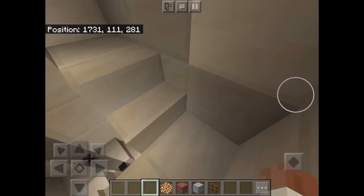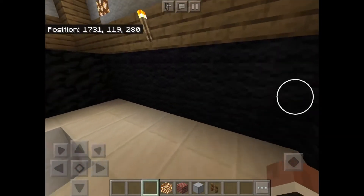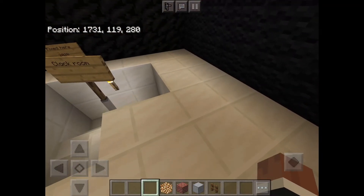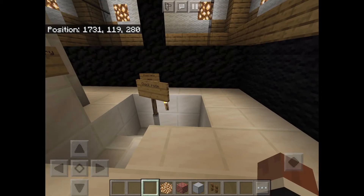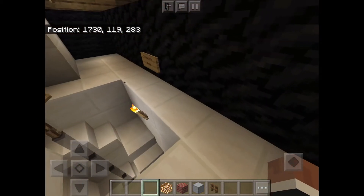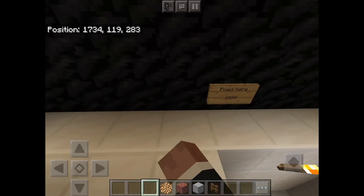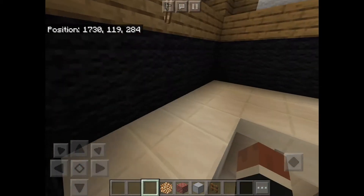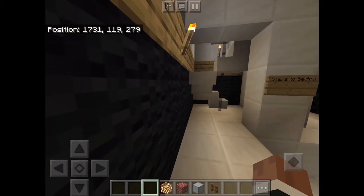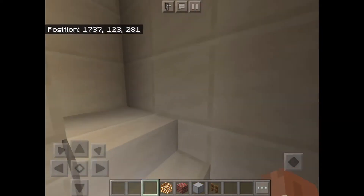If you've ever been inside Big Ben, let me know in the comments. I noticed that for the clock mechanism it says 'fixed here 1859,' so I put 'fixed here 2020.' The build tutorial will be linked in the description, as mentioned in the Minecraft Plaza tour video.